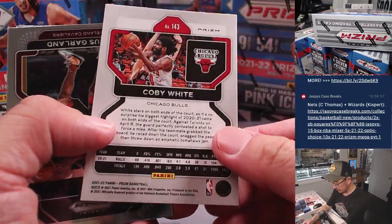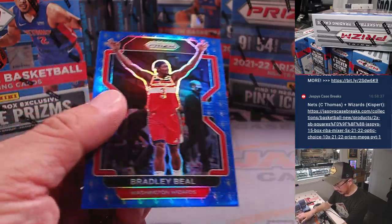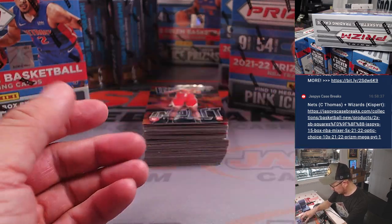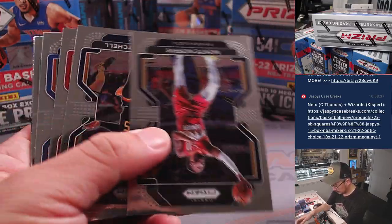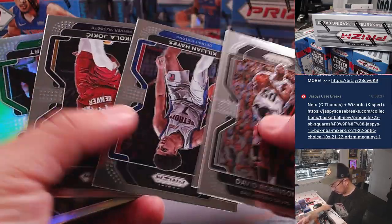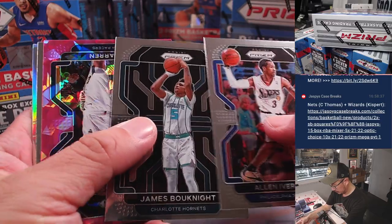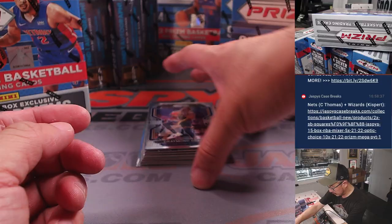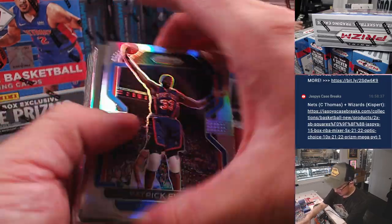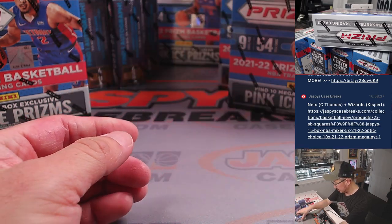So these are the exclusives — not numbered. But we're looking for some of the top-tier rookies in that design. There's Bradley Beal with the 75th anniversary logos right there. Not numbered. And we'll be silver. There's Miles McBride, Millsap. And then there's Torian Prince. Nothing too crazy there.